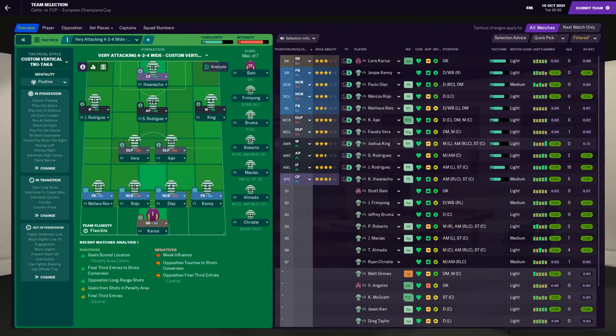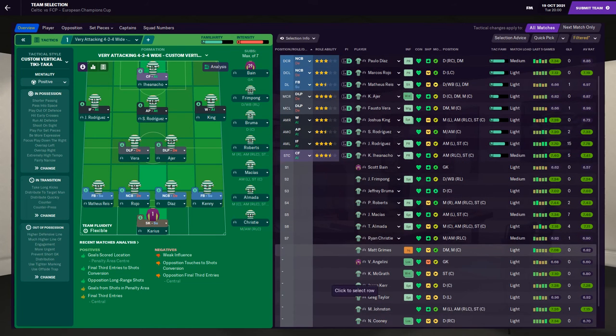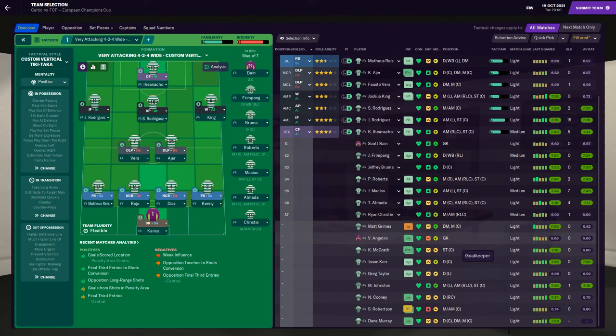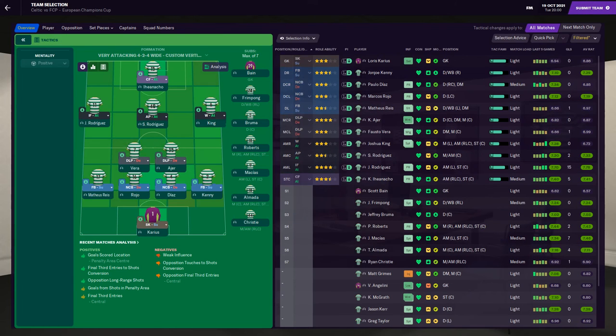Scotty Bain, Jeremy Frimpong, Jeffrey Bruma, Paddy Roberts, Macias, Tiago Almada and Ryan Christie will all be on the bench. Matty Grimes just picked up an injury the day before the game — he'd have been playing instead of Vera otherwise. We've also got Jason Kerr, Greg Taylor, Mike Johnston and the rest of the kids.